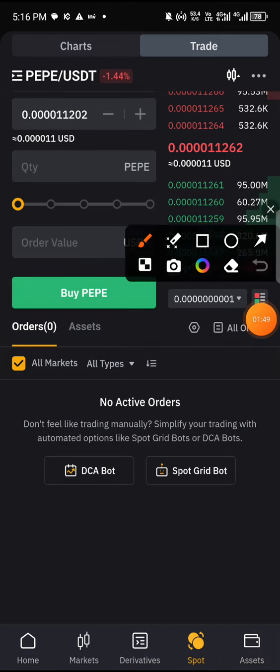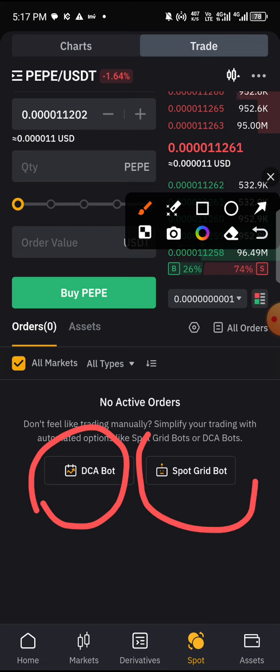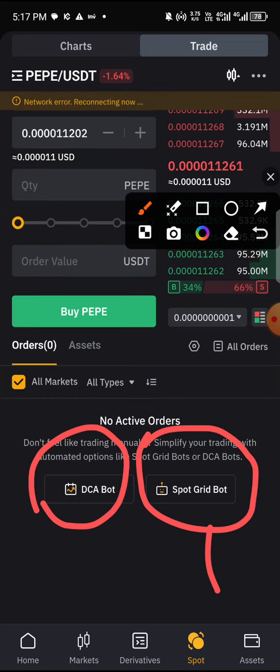Once you click on the Spot section, you're going to see two free bots you can use to trade: the DCA bot strategy and the Spot Grid strategy. I've talked about the Spot Grid strategy in one of my previous videos, but I want to go deeper today. The DCA bot is also a very good strategy to trade the spot market on automation. So let's go ahead and click on the Spot Grid bot.